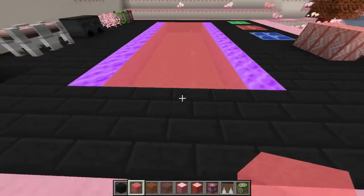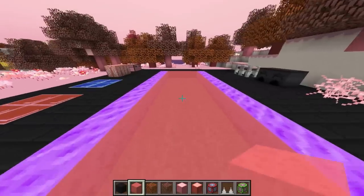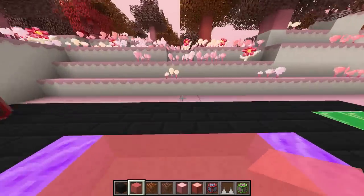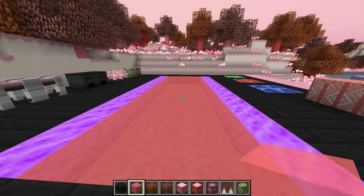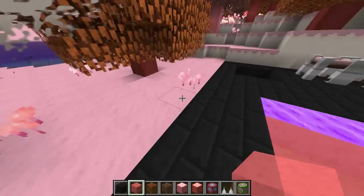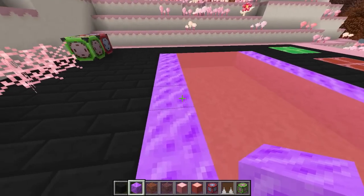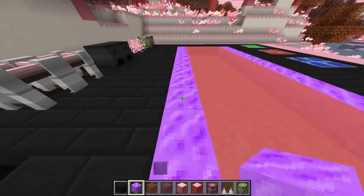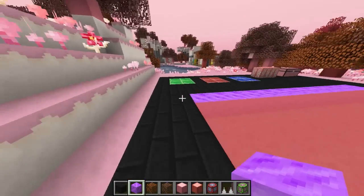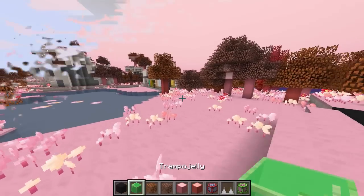There are two more blocks I almost forgot: the grenadine block, which speeds you up exponentially the longer you're on it — you can build a massive runway and reach insane speeds, probably limited by chunk loading speed. Then there's the chewing gum block, which is the equivalent of soul sand — when you step on it you get slowed down significantly, and it makes a slime sound. That's pretty much all the blocks in this dimension.